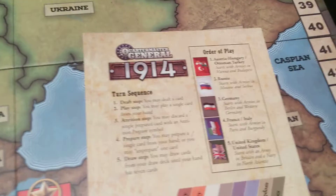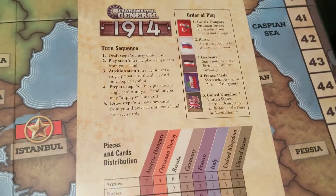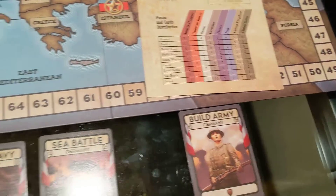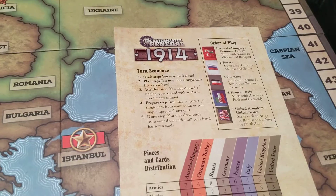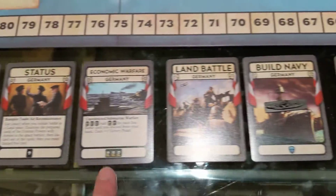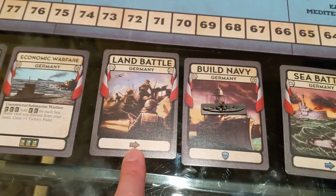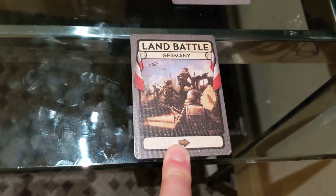Let's walk through what a turn might look like for Germany. In the draft step, they don't do anything. In the play step, they want to build an army, so they play that card and build it in western Germany. They skip the attrition step. In the prepare step, they prepare a card — those symbols on the cards are enabled through preparing. Let's say they prepare a sustained battle symbol card, placing it face down. That's available for future use, and it can increase your chances of winning in battle.